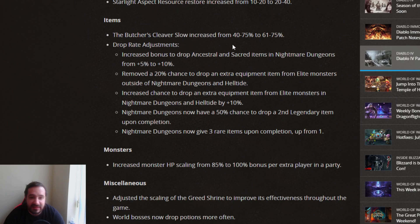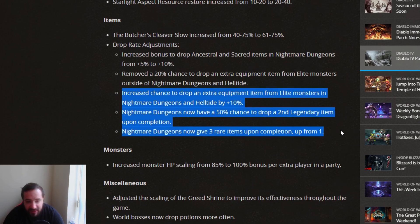For items, the Butcher's Cleaver slow has been increased from 40-75% to 61-75%, a small buff on the minimum end. Drop rate adjustments: increased bonus to drop Ancestral Sacred items in Nightmare Dungeons from 5 to 10%. Removed 20% chance to drop extra equipment from Elite Monsters outside of Nightmare Dungeons and Helltide — a negative change. Increased chance to drop extra equipment from Elite Monsters in Nightmare Dungeons and Helltide by 10%. Nightmare Dungeons now have a 50% chance to drop a second Legendary item upon completion, and now give three rare items upon completion, up from one. These last three are actually positive changes.